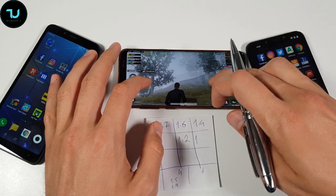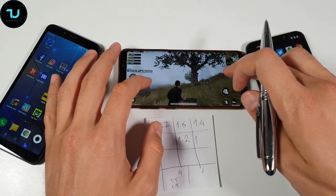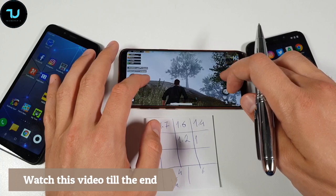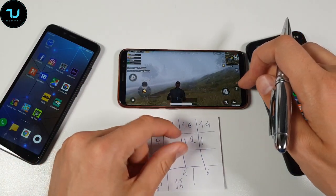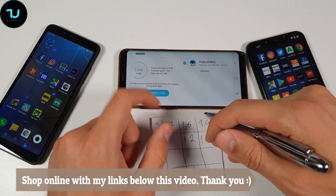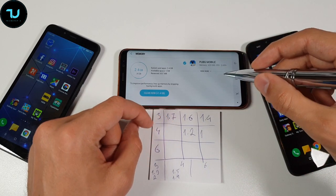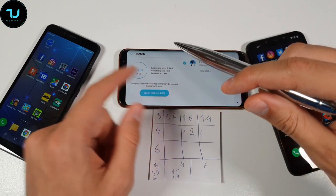Oh my God, it's laggy. What is happening, Samsung? Probably because the game was running in the background - that's why it was laggy for 5 seconds. For the end result, we have still 1 gigabyte available. We're going to go with what is calculated there: 600 megabytes ninjas. At the beginning we had around 1.5, so it takes around 600 megabytes - which is very interesting, exactly very similar to the low-end.